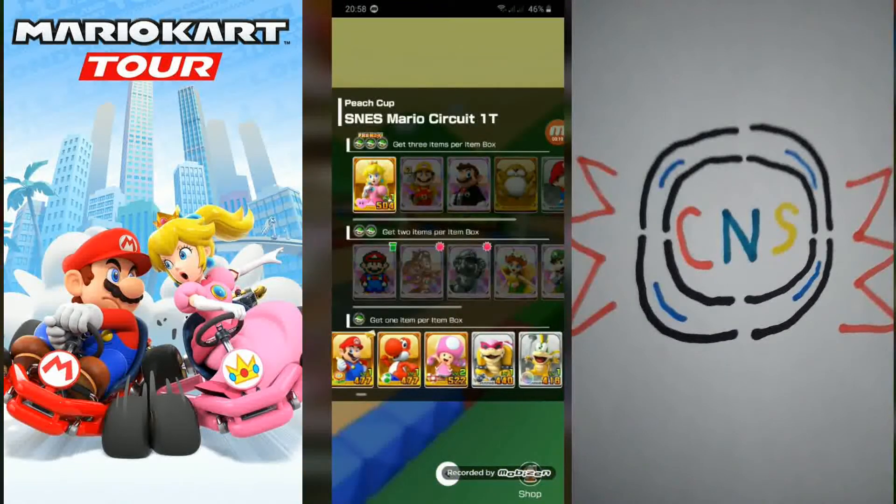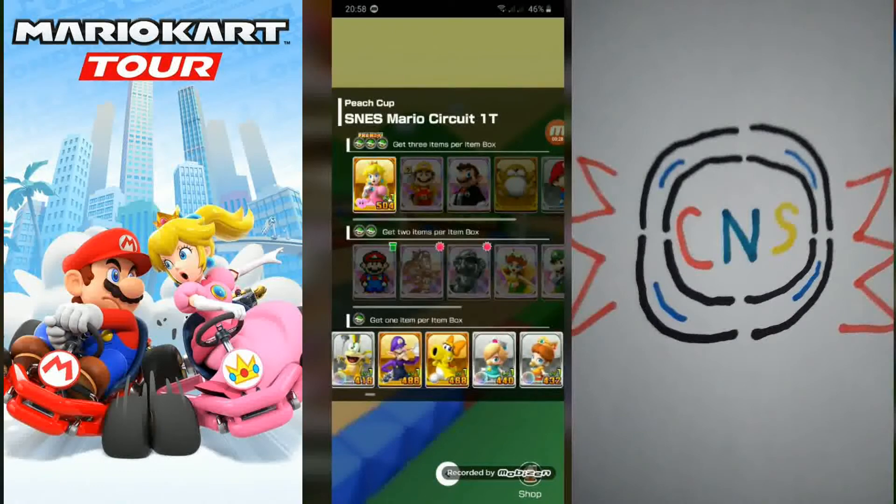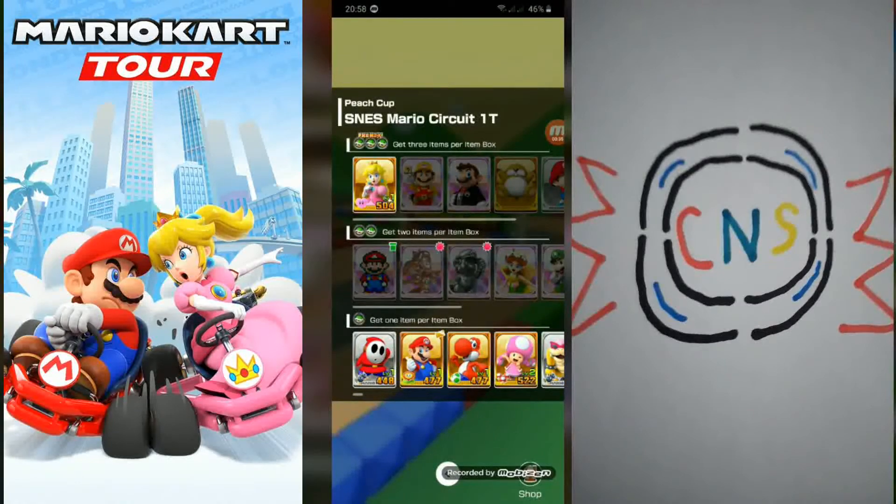The ones that you saw that are new — in the upper left — you can already know what is new. So right now, let's go and start the race already.